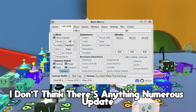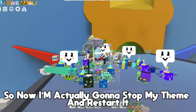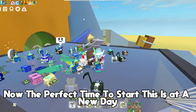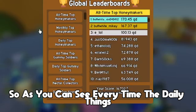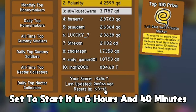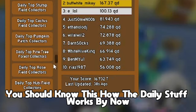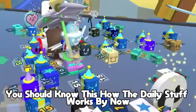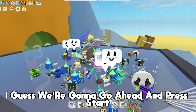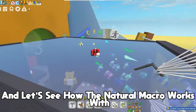Now if I close it, it should be ready. I'm actually going to stop my macro and restart it so we can see how it works. The perfect time to start this is at a new day — it starts in six hours and forty minutes, so start it then to get the most and be on the leaderboard. If you don't know how the daily stuff works, that's a quick tip. We're going to press start and let's see how the natural macro works.